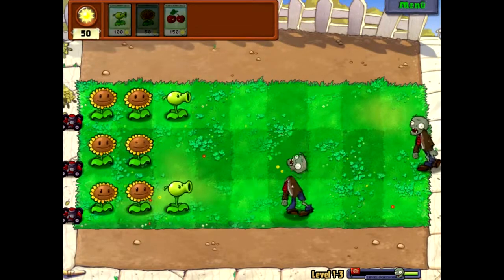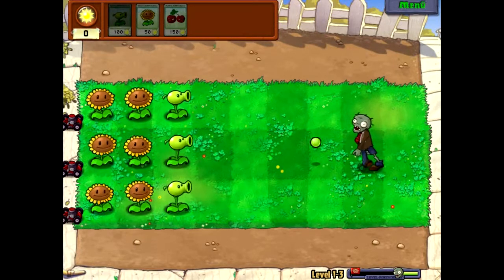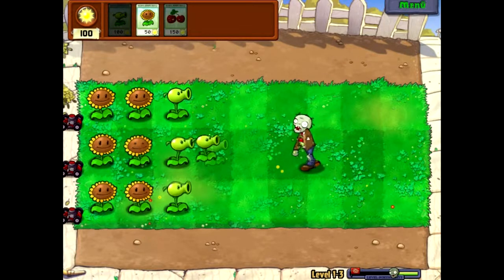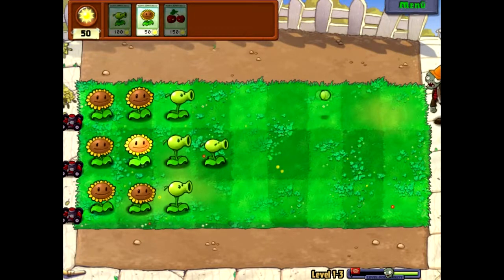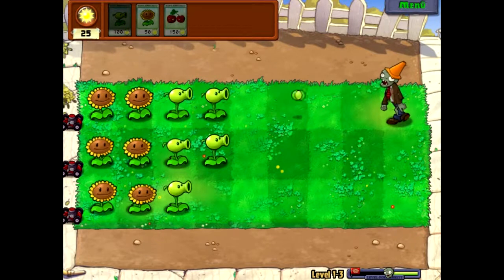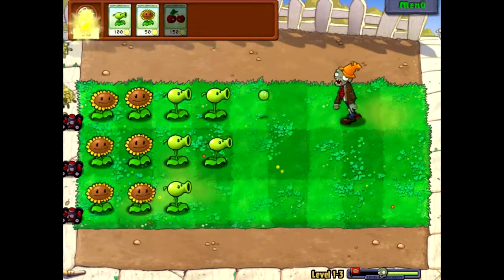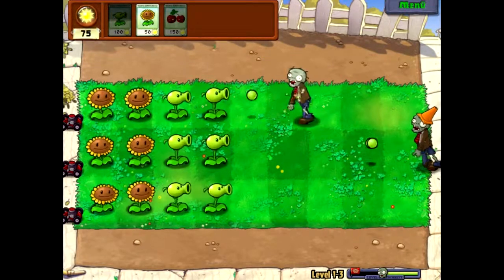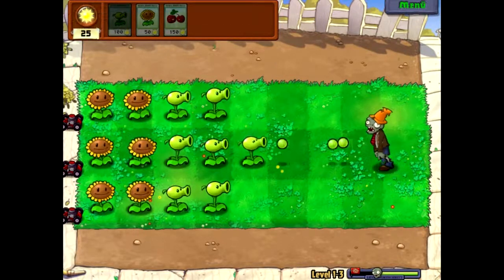Deswegen habe ich am Anfang ganz normal angefangen, als wär's ein gewöhnliches Let's Play. Da ist zum Beispiel einer der neueren Zombies – der hält ein bisschen mehr aus. Den kann man nicht mit einer Erbsenkanone alleine besiegen. Das hier ist der Pylonenzombie mit so einem Hütchen auf dem Kopf. Aber wenn man zwei Erbsenkanonen gesät hat, ist das auch alles kein Problem – die schaffen es mit Leichtigkeit, diese Zombies zu besiegen.